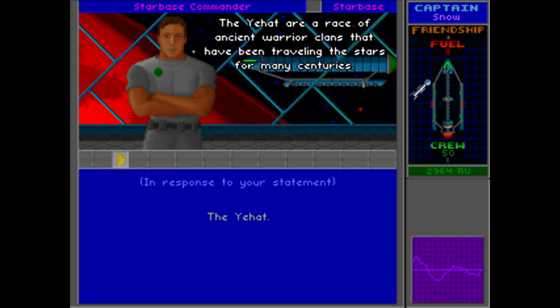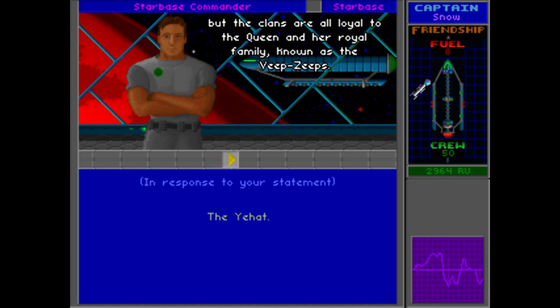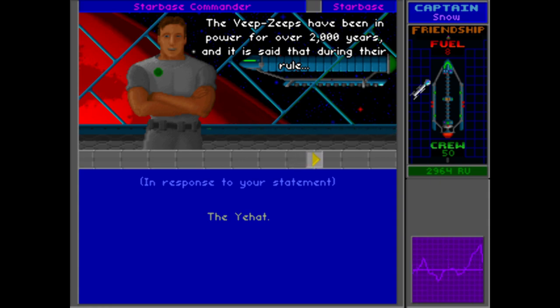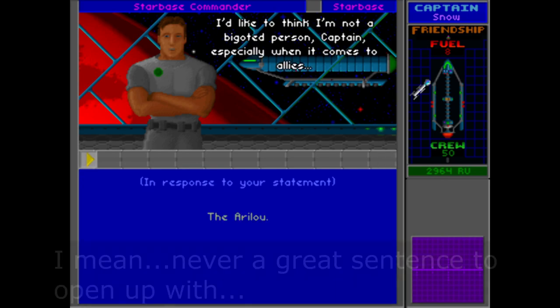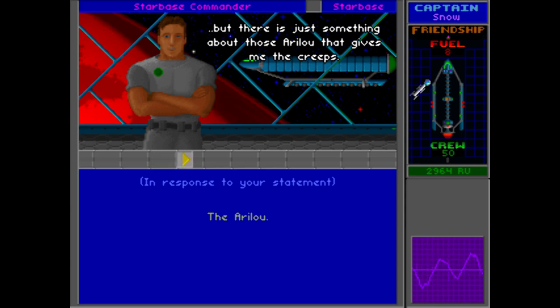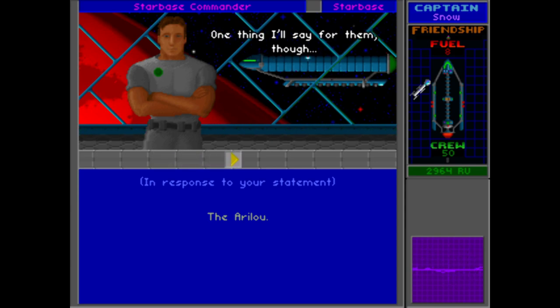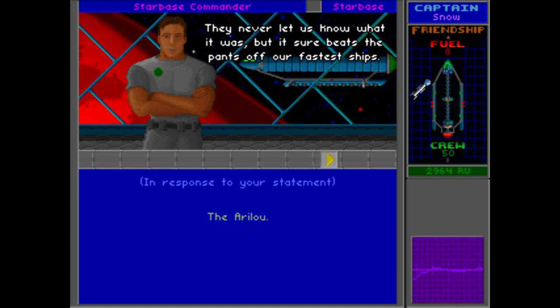The Yehat are a race of ancient warrior clans that have been traveling the stars for many centuries. Clans are highly competitive and sometimes even wage war on each other, but they are all loyal to the queen and her royal family known as the Veep Zeeps, who have been in power for over 2,000 years — during their rule, the Yehat never lost a battle. Regarding the Arilu: the commander says he's not a bigoted person, but there's just something about those Arilu that gives him the creeps. One thing he'll say for them is they possess some technique for moving really fast through hyperspace — they never let us know what it was, but it beats the pants off their fastest ships.